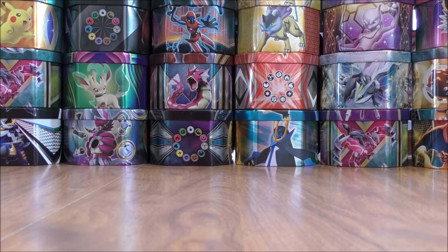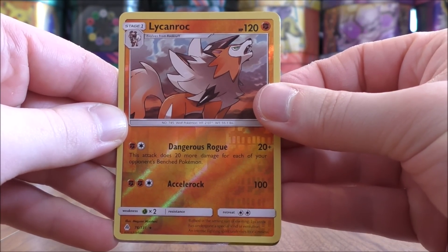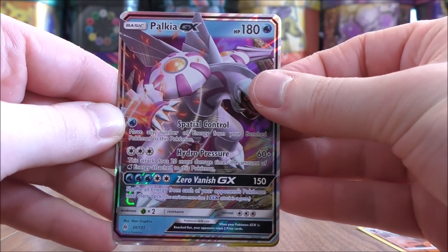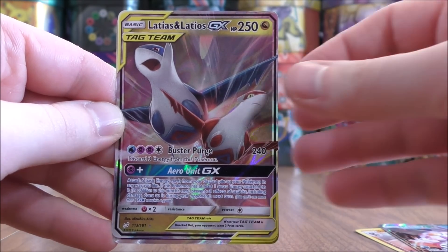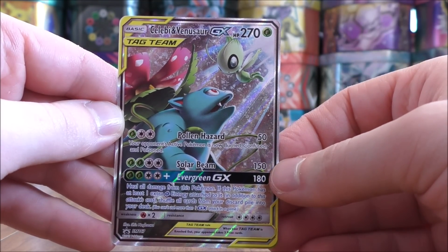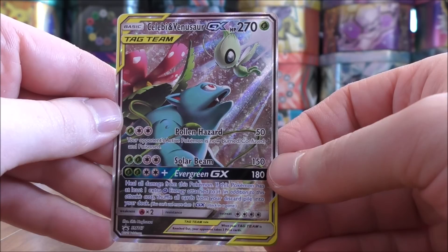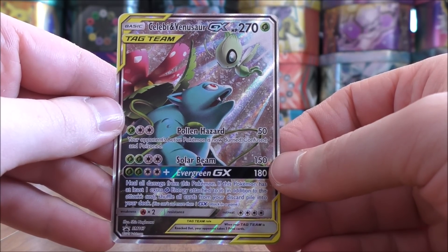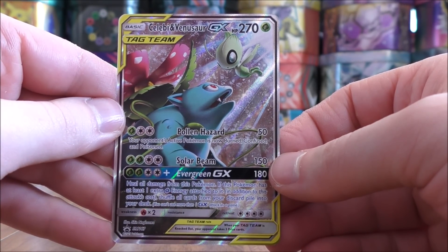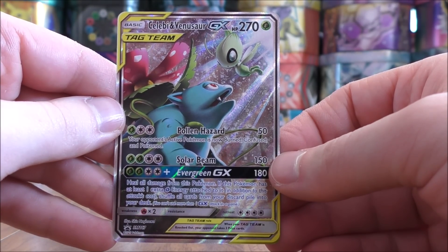I can summarize my pulls now — pretty happy with them. Out of four packs I was able to pull one Rare Reverse Holo Lycanroc, and then two regular GX: Palkia, and Latios and Latias GX. And here's a look at the Black Star Promo Celebi and Venusaur. Thanks everyone for watching. As always, before you go make sure to check out all the links in the description including links to my blog, Facebook, and Twitter pages. Thanks everyone for watching and stay tuned for more videos.